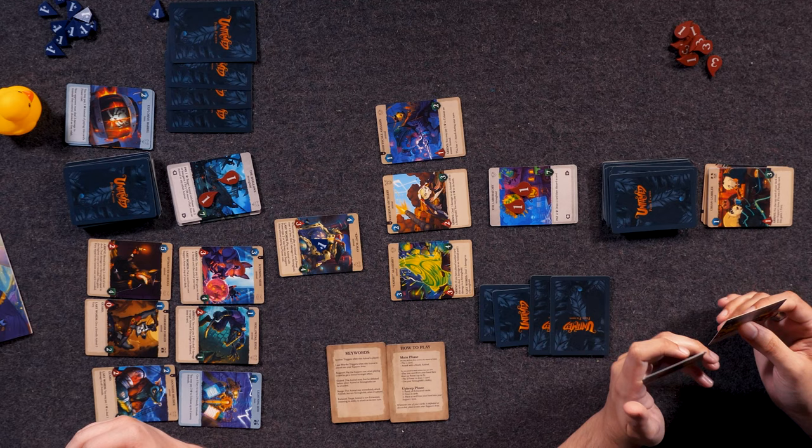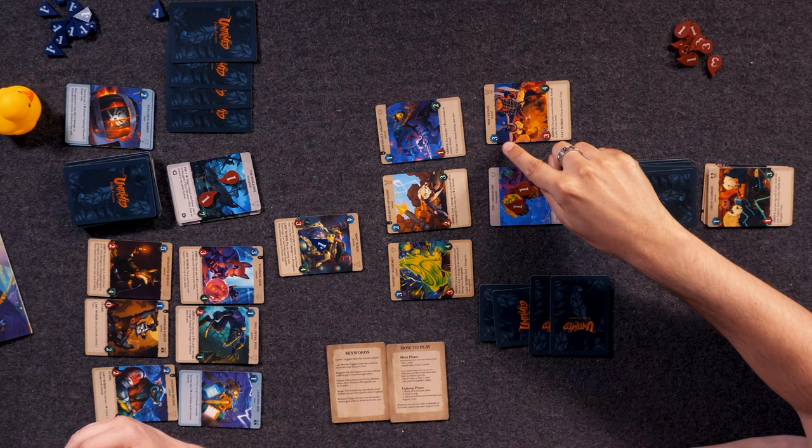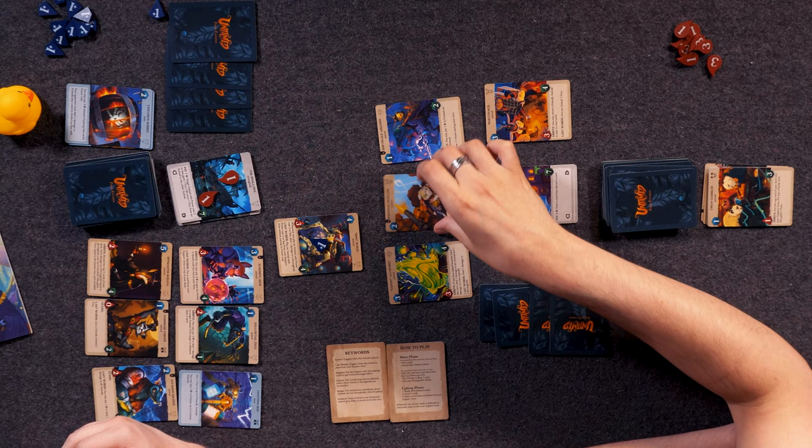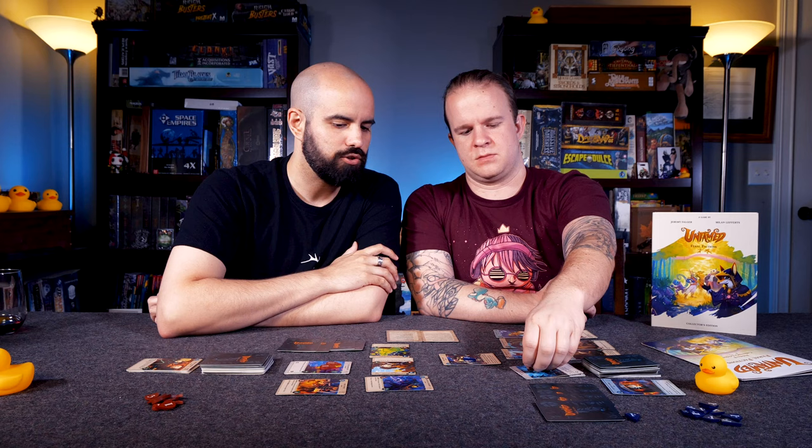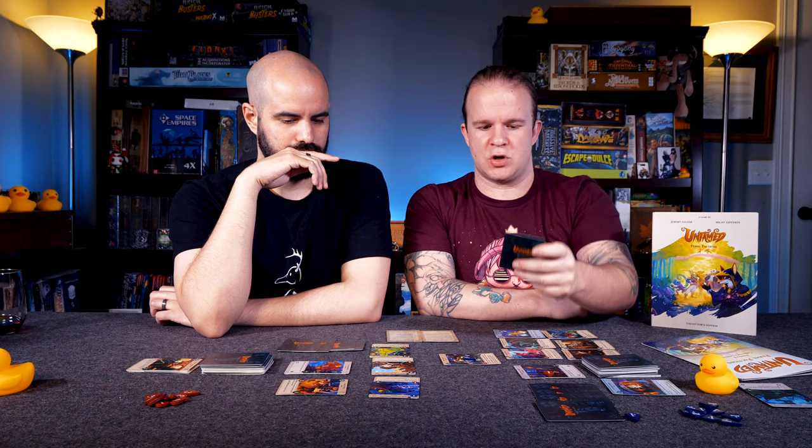I'll move that guy over there. Then we're attacking — that's going to be five directly to your stronghold, so your stronghold goes boom. And then my final character is going to do one more damage. When that hits, it's not a rally so it goes into a rally draw. Certain cards have a little banner on the edge — if that was a rally, I would immediately play it for free.